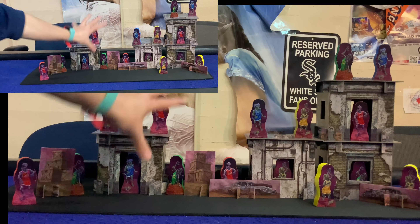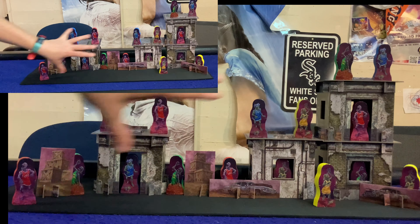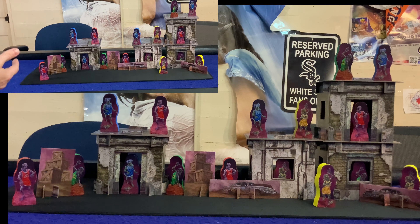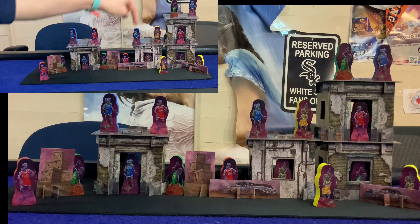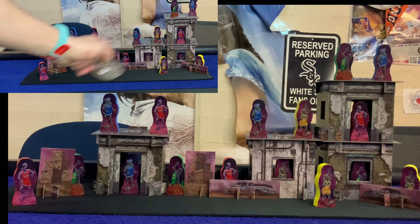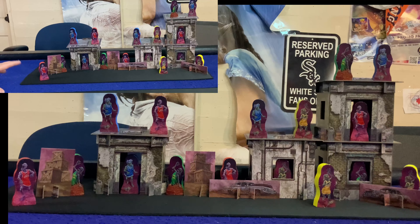The setup phase is where you'd be constructing these and building this sort of location. Normally everyone would be working together taking turns to do that. However in the solo version, I got everything set up. I have my 16 rubber bands right here, and how this is going to work is I'm going to take one of these little point scorers and I have 16 shots to try and knock down all the zombies. In solo mode you're trying to beat your high score, but I just want to show you the gist of the game.